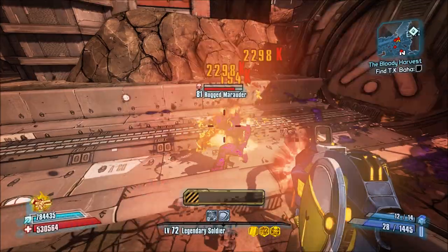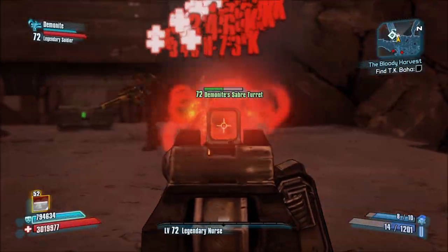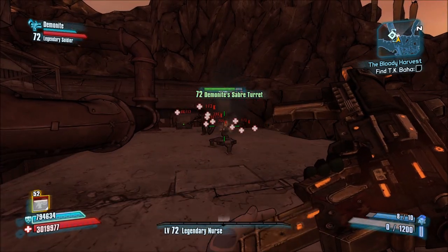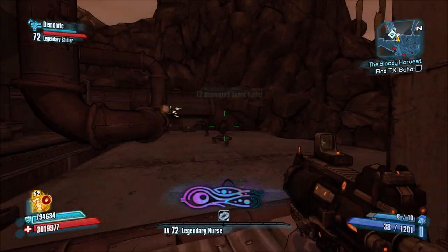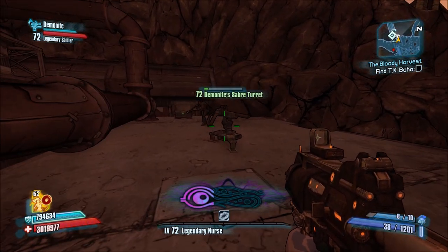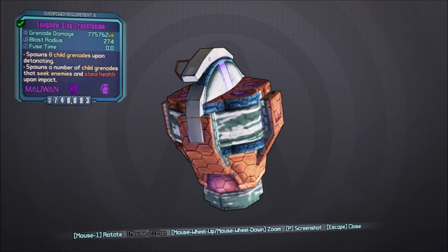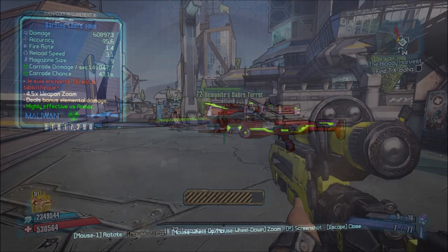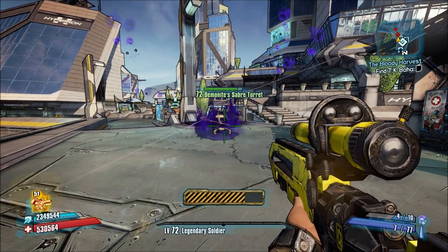Next let's go over skills that affect teammates. Maya's Restoration can heal both the turret and Death Trap by shooting at them. Elated works with both as well, however it's still based off of Maya's max HP so it barely does anything for them percentage wise. And lastly, Healing Trails from Transfusions, Sweet Release, or the Cher Ami do seek out the turret and Death Trap as well.